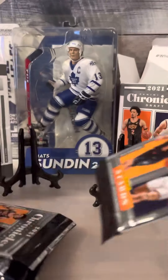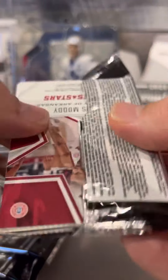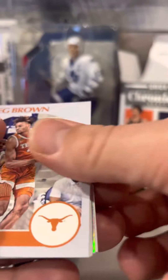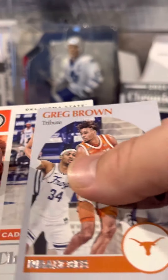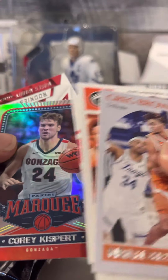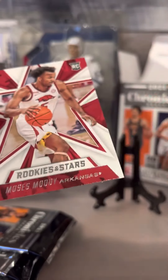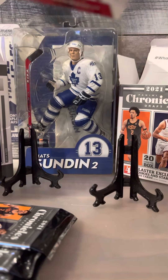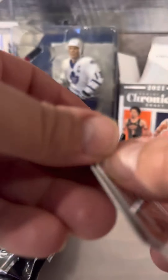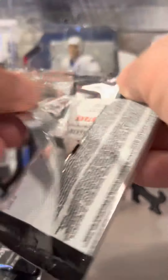4 packs, 5 cards a pack, 20 cards a box. We just blew through 60 out of the mega - see what blaster magic you get. Base, base, base - all these shiny marquees. Marquee rookie reminds me of Rookie Stars - nice looking card. Yeah, mostly base - all base. Back in the boxes I go.